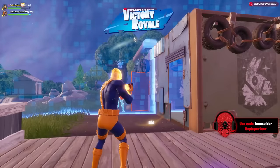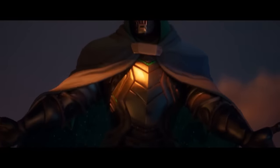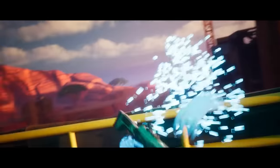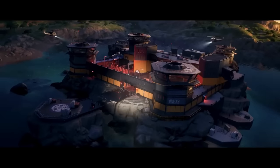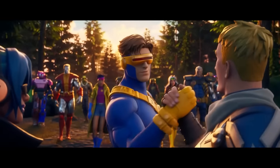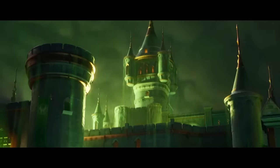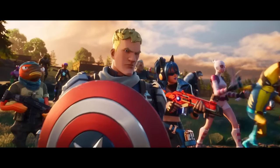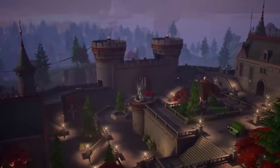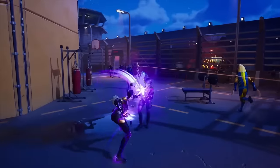Dr. Doom is interesting because we already got him in the Chapter 2 Season 4 battle pass with different styles and cosmetics. For something different, I really want Emperor Doom — the comic-accurate silver and white look — or the Wanderer look. His pickaxe could be a medieval sword, his back bling could be swappable capes like the green or Wanderer cape, his glider could be his old flying fortress from the comics, and his emote could be an intimidating walk with that villain feel.